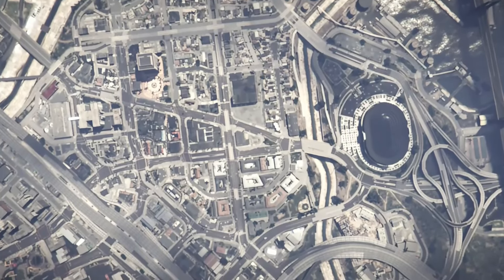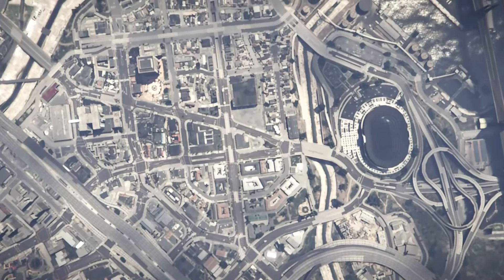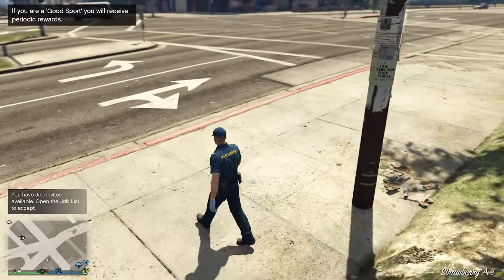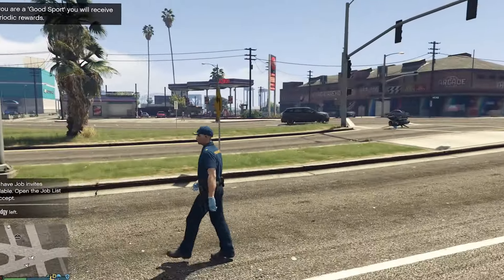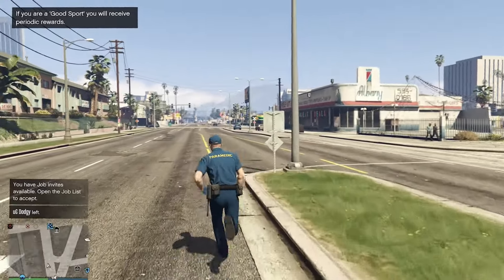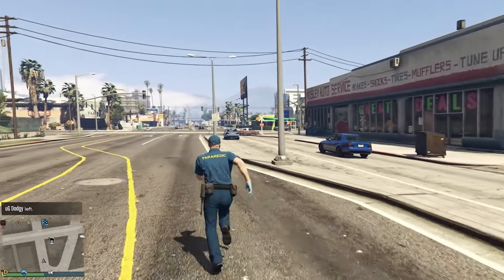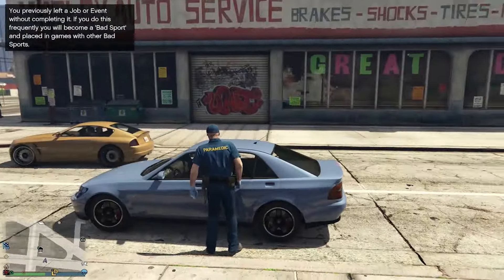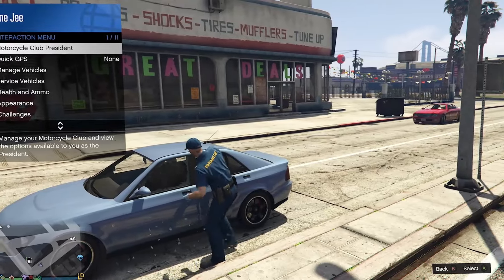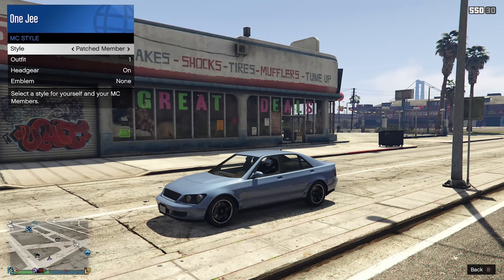If you've done that correctly, it will put you on the ground and you will see a street vehicle. Go ahead and register as MC Club or CEO. Once you're in, there will be a street vehicle nearby — pick it up. Go to Management, go to CEO Style, one to the right and one to the left. Then get out of the vehicle.